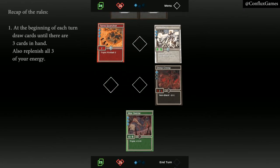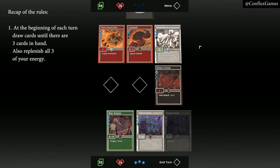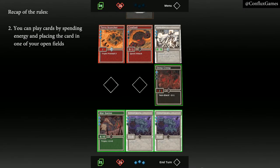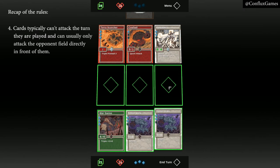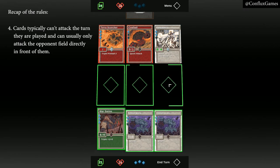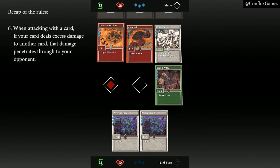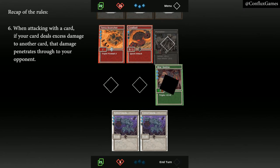And that's the gist of it. Quick recap of the rules. At the beginning of each turn, draw cards until you have three cards in hand, and replenish all three of your energy. You can play cards by spending energy and placing the card in one of your open fields. Cards have attack and health stats, a color, and abilities. Cards typically can't attack the turn they are played and can usually only attack the opponent field directly in front of them. When you damage a player's empty field, you damage that player. And finally, when attacking with a card, if your card deals excess damage to another card, that damage penetrates through to your opponent.